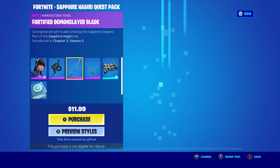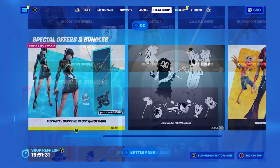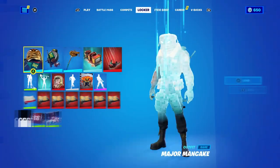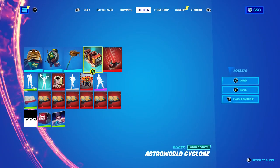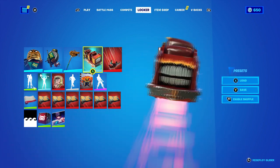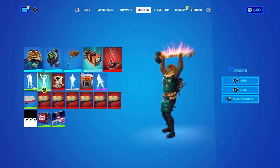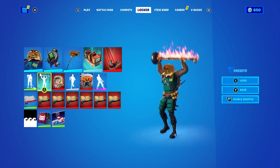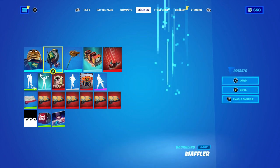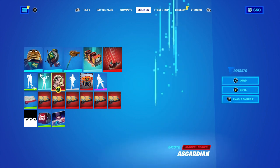I did some code and I basically managed to get the emote and Travis Scott glider. As you can see right here, this is the Travis Scott glider. I'm going to show you how to get that, and I'm also going to show you how to get the emote, which is pretty cool. These are all Travis Scott items, and I'm going to show you how to get the skin on top of that.